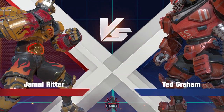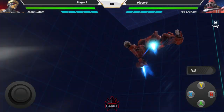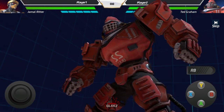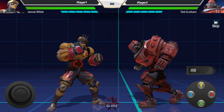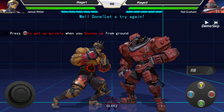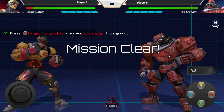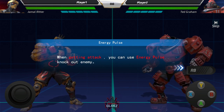Prepare yourself for the new challenger — Ted Graham. This guy is like a grappler. I like that he gets into a football stance, like an offensive lineman. So we're going to press B as we hit the ground and you can bounce up — he slides back. It's actually really effective. It allows me to get space when I need it and also kind of stops my opponent from enforcing their pressure.